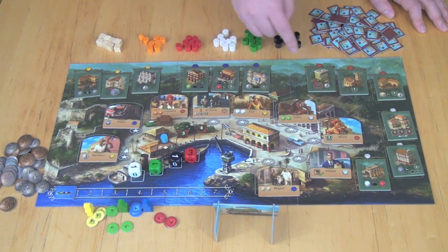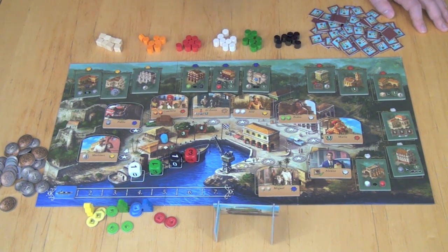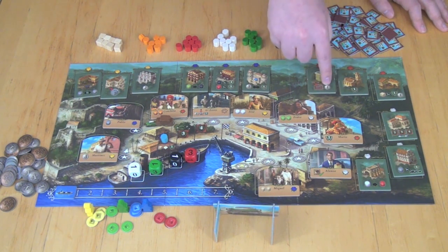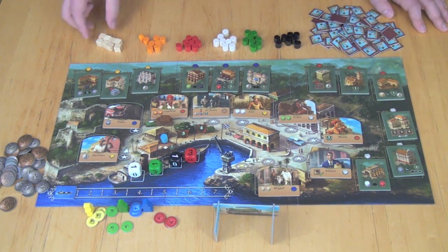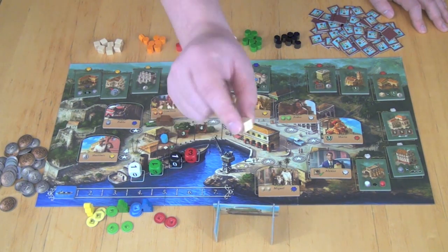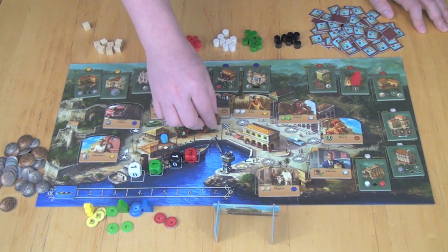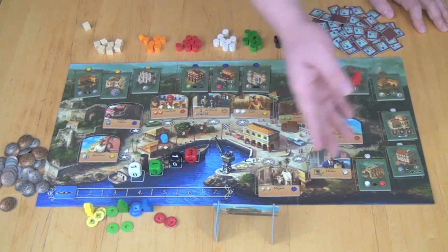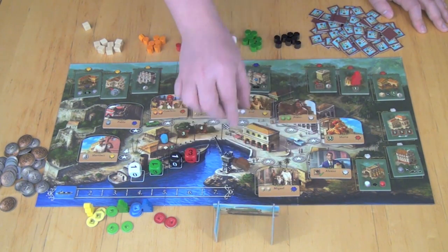You can use any one of the associated buildings, so for example here we'd have to use a red one. There are three red buildings, randomized at the beginning of each game. The first one lets you flip over any one of the people, making them inactive and unable to be visited, and gets you one money. The second one gets you one victory point, and the third lets you trade in a wood to get one victory point and one money. You would place your meeple on the building, get that ability, and then it moves to the next player's turn.